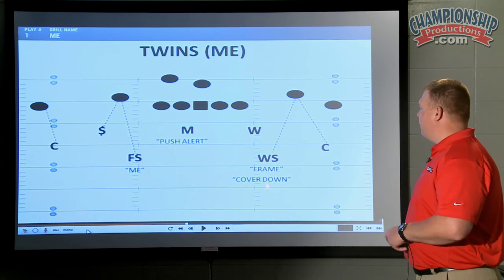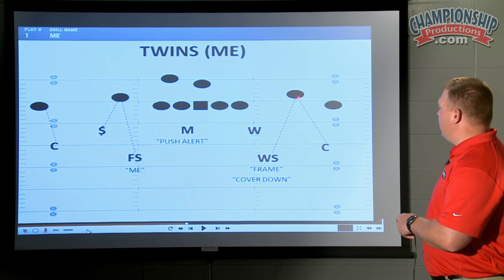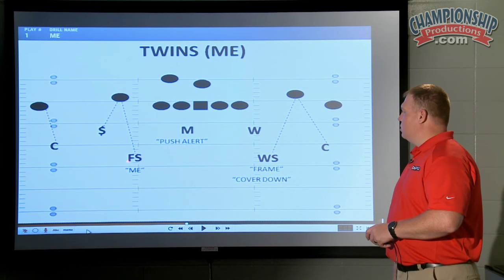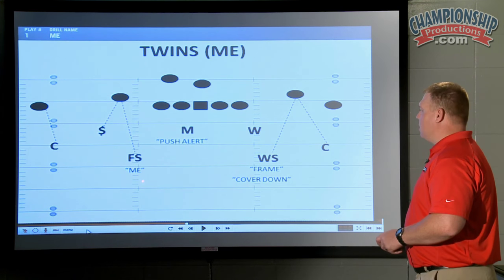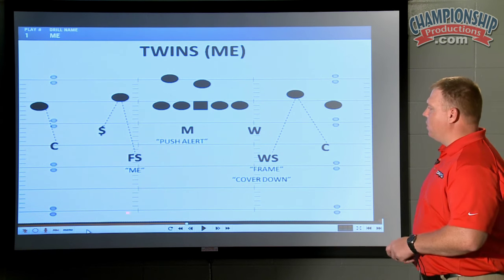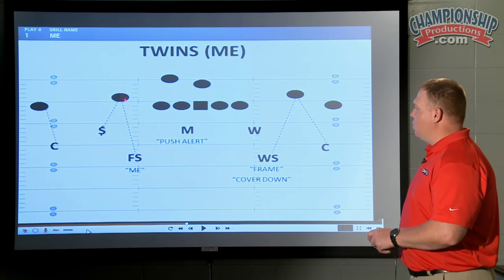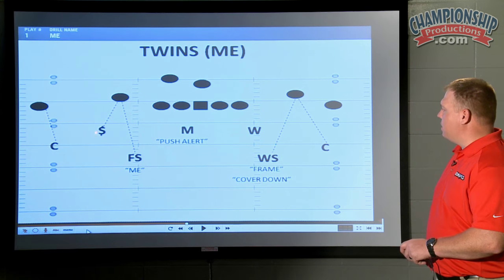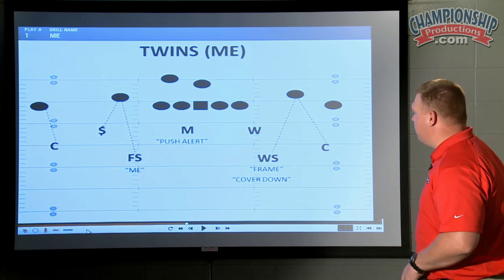Your weak safeties are 10 to 12 off. With the twins look, he is halfway in between the end man on the line of scrimmage and number two. So over here, one and two are really wide. Free safety reading left, playing blue — that means I'll take the vertical of number two. Corner, you got number one. Strong safety, you've now got to leverage the flat. So now if two bubbles or runs a speed cut, strong safety, you got to leverage it and I'll take the vertical. Corner, you're basically man to man here. That's what a me call means.